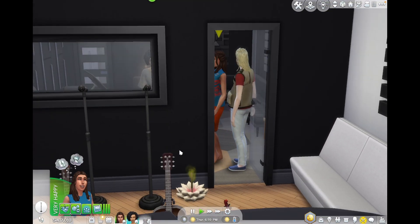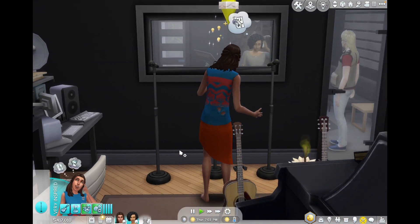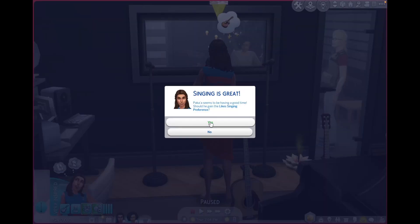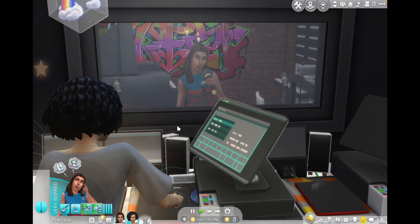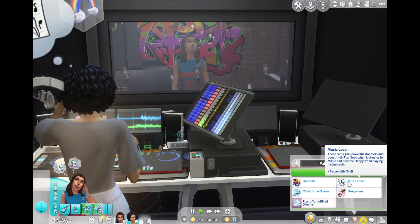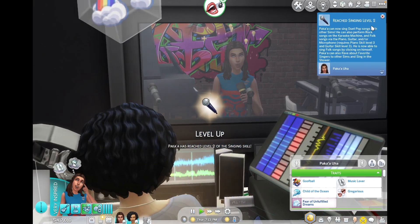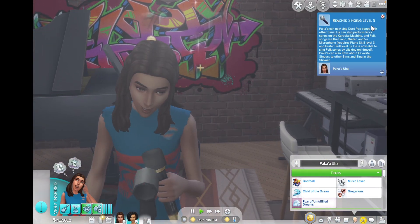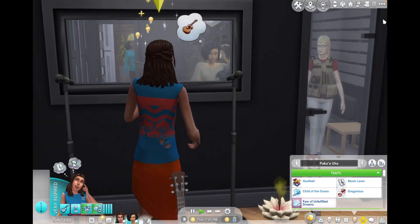We need to change his wardrobe — not this episode, but next. He kind of lives in the city now. He's already saying he likes the singing skill and he just started! He has the music lover trait — that's just how he came. He's a goofball and child of the ocean. He's already level two!